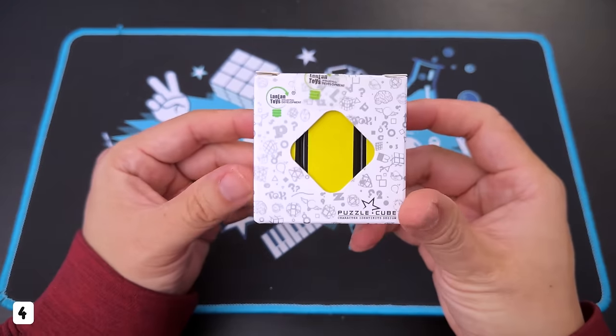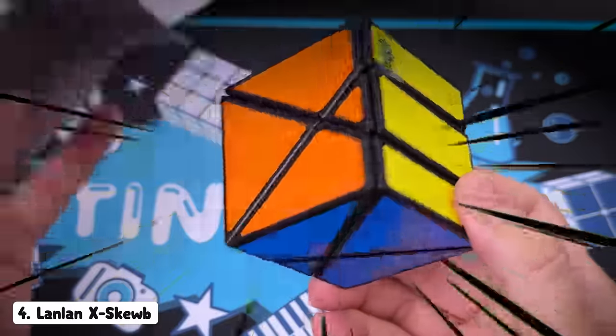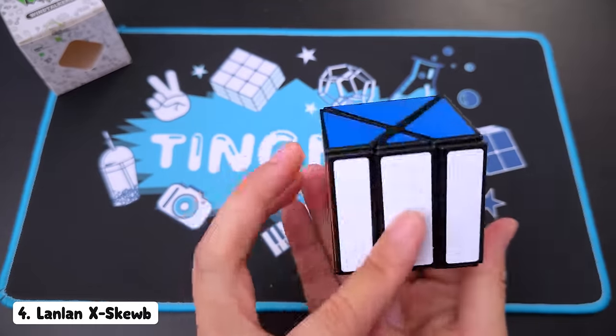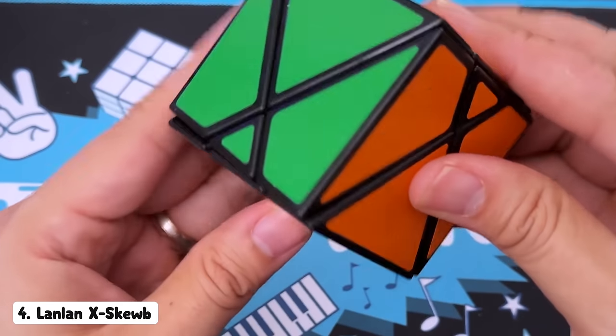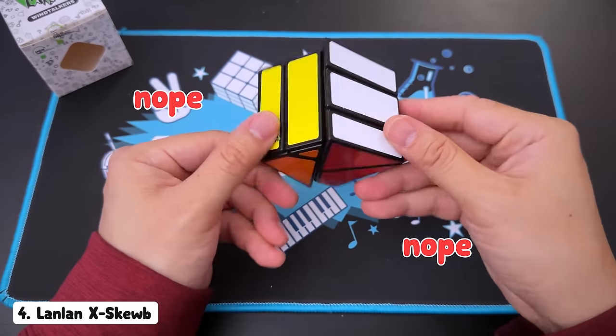Cube number four is this guy who looks very, very innocent. What is this? This puzzle makes no sense. It's like three bars on yellow and white and they're not even parallel, and then the rest are X's. So it's apparently a Scube. Of course it's a Scube. The turning makes zero sense. Nope, nope, nope, nope.